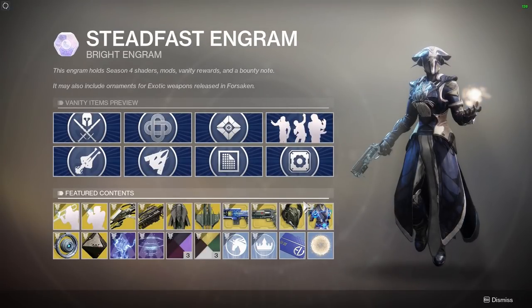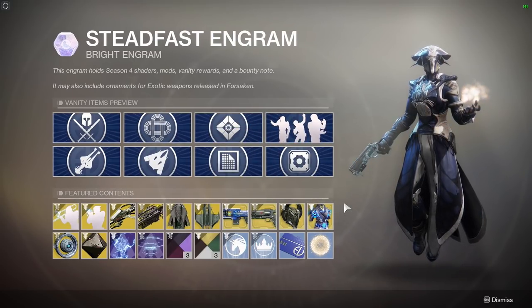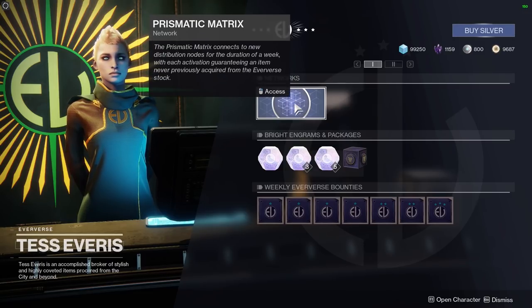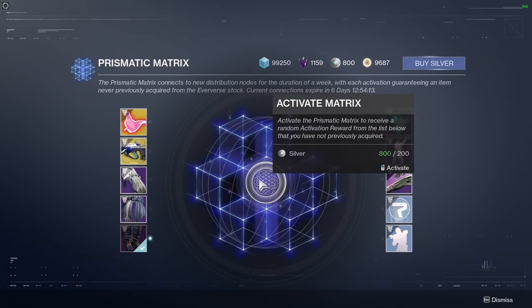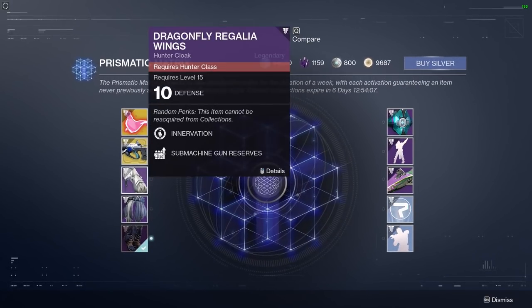Remember there's a huge amount of new bits and pieces to look at from Tess. Your prismatic matrix is back — I've already had a chance, what did I get? Boots. You can actually buy more prismatic matrix to get yourself some stuff. I quite like that idea, I'm very glad it's back.